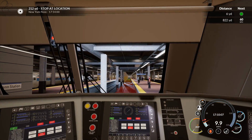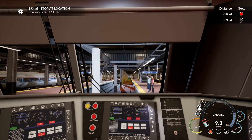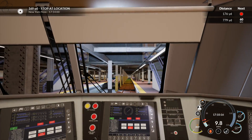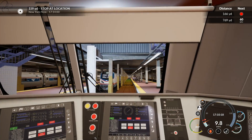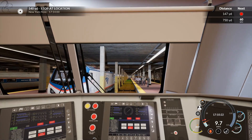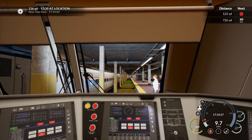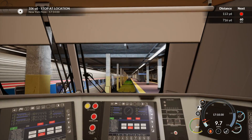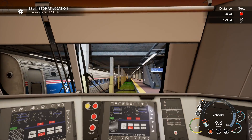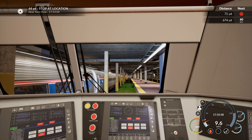I'd be interested to hear your thoughts on Train Sim World and the current state of train simulators — what it is that you like and what you feel is missing. Or is there another simulator that does it better, like Run 8 or Trains? Let's see if I can actually stop in the right place. I do like the way it shows you the place to stop — that's actually a really nice feature.